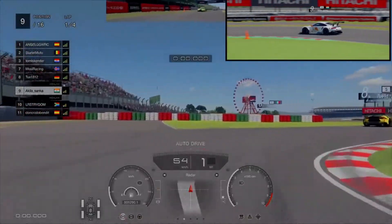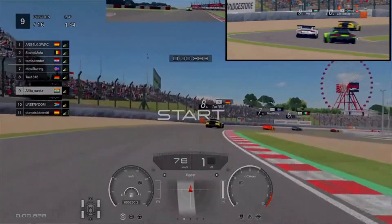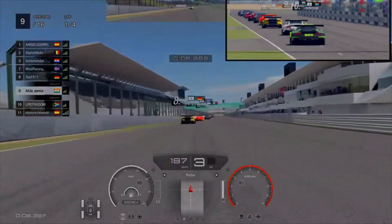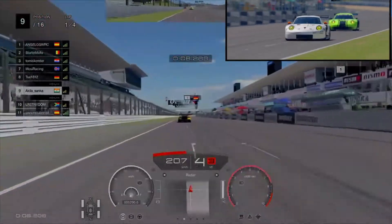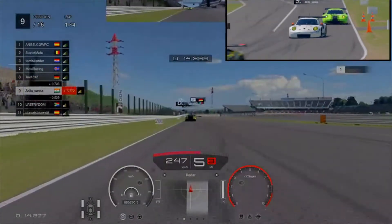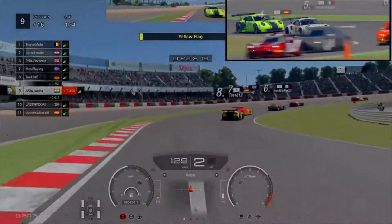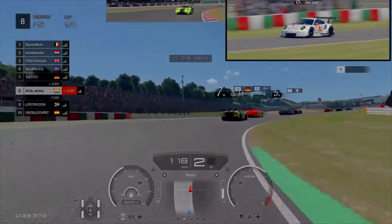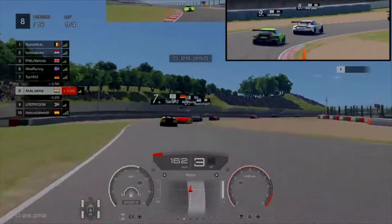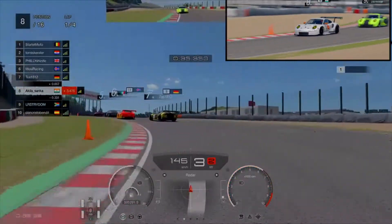We have a Huracan in front of us. I recently stopped using traction control, which costs me some time with spinning, but I now understand why people say you should turn it off — it gives the raw power of the car. Turn one we make it through, and I think the Lexus went too wide and off the track, so we gain a position easily.